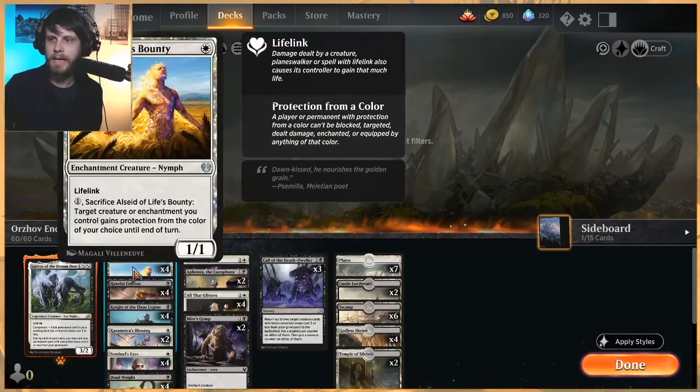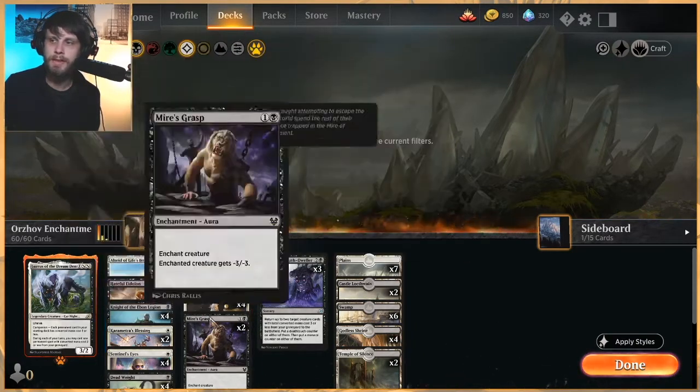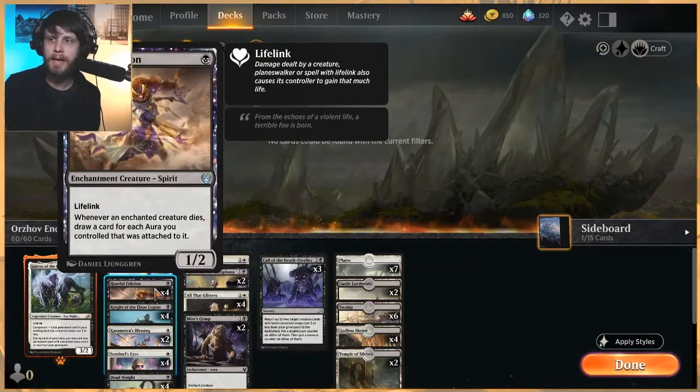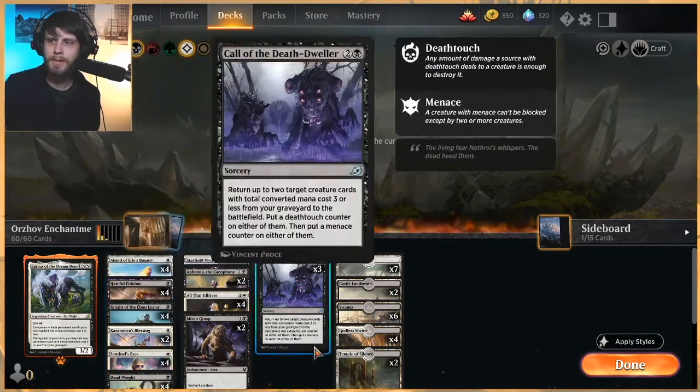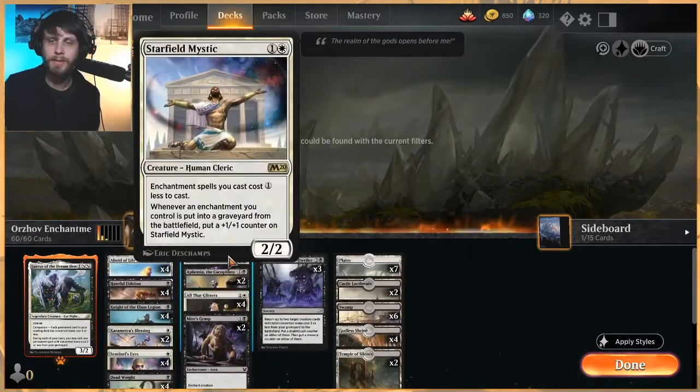In the one-drop slot, as far as early aggressive creatures, we have the Alseid of Life's Bounty. This is a really good card — it's an enchantment, has lifelink, and we can sacrifice it by paying one to protect something else on our field. Hateful Eidolon is a decent card draw engine for this list. Against other aggro decks, we have quite a lot of Myers' Grasp, Deadweight, and things like that to hate on what they're doing.